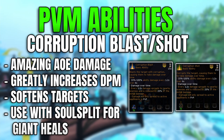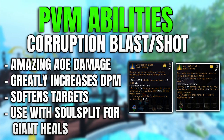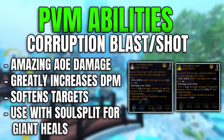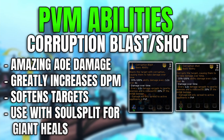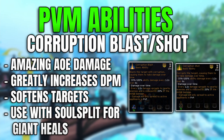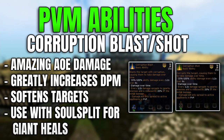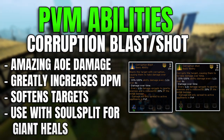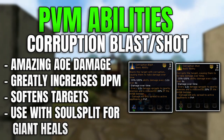How does this work? When you use the ability, it blasts the target with a bleed whilst also spreading to nearby targets. The damage on the initial target hit will be 33 to 100% of ability damage, ticking five times and decreasing over time — the first hit deals the highest damage, and each subsequent hit deals less as it spreads over a six second period. It has a 15 second cooldown and it cannot be stressed enough how good this is.